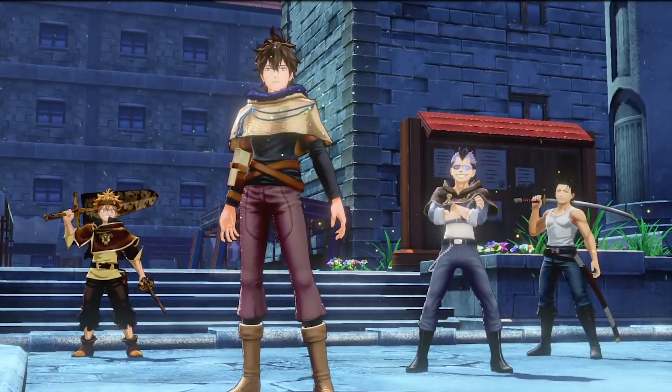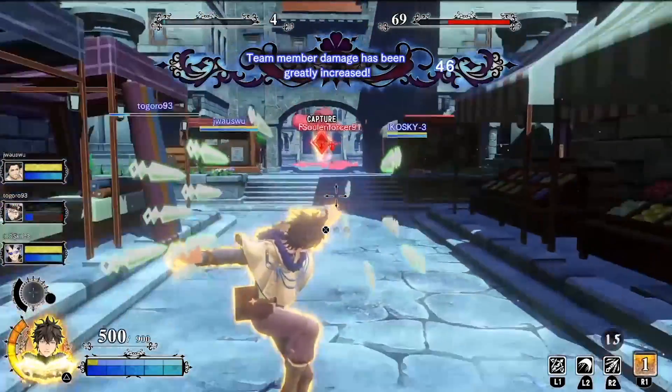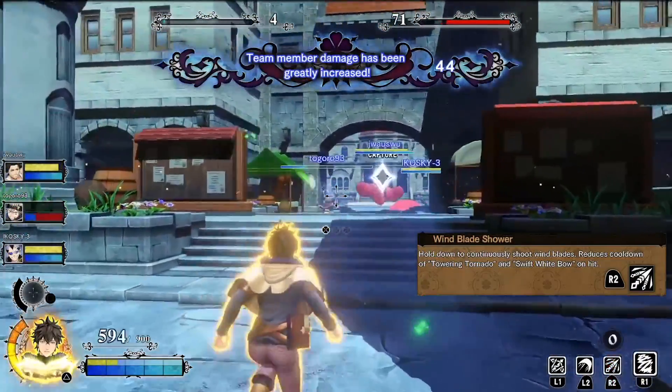Today we're gonna talk about Asta's best friend and rival, Yuno. Let's start by looking at his abilities.